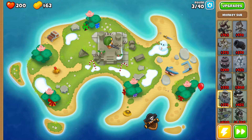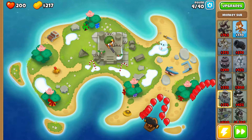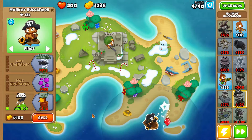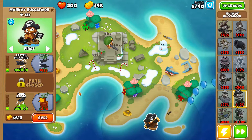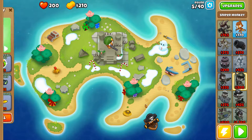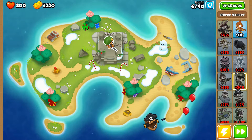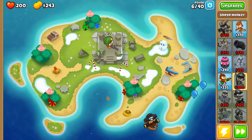If I put a sniper right there, then we can build a submarine and get that enhanced eyesight upgrade — the second tier in the first line. That sub will be able to hit everything on the map as well, which is pretty good. I want to get faster shooting and then crow's nest on this one, similar to last time — full metal jacket, faster firing.